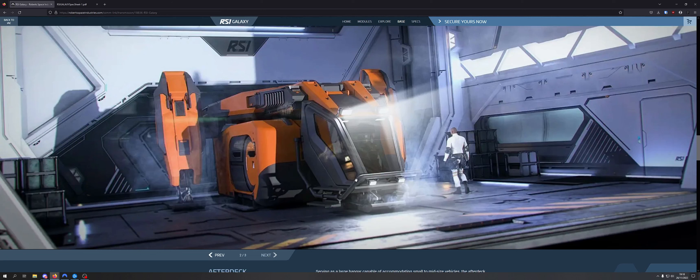Here of course we have the hangar, with an ARCO MPVV in here. Probably most people will run a Pisces, and if you park them well enough you may be able to get two Pisces side by side. The main limitation you can see here is probably going to be the length of the hangar restricting a lot of the ships you can park. If you're thinking about parking fighters in here, you don't understand the purpose of this ship - you are looking purely at a utility ship parked in here.